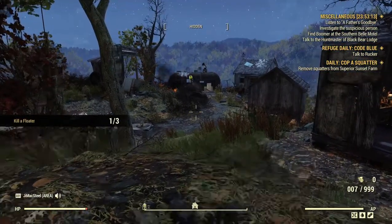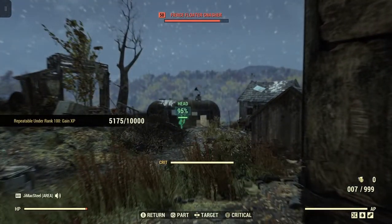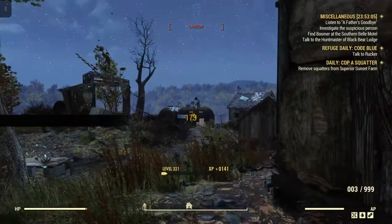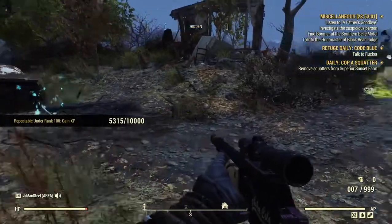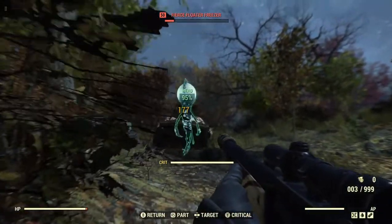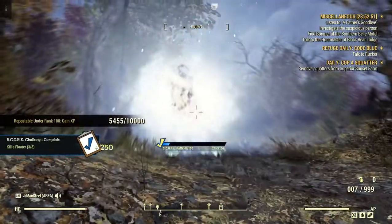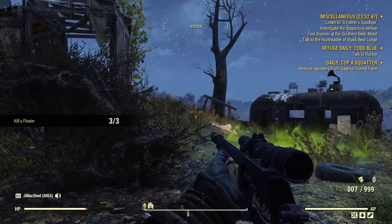Now his buddy should cause the other guys to pop up. That guy over there. There should be this guy here that pops up — oh, there he is. There we go. Kill a Floater 3 for 3, just in this one tiny little location. It didn't take very long.